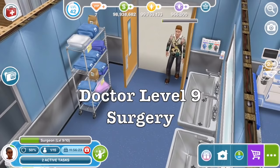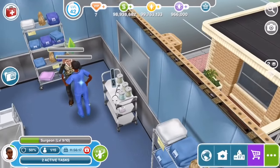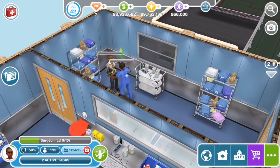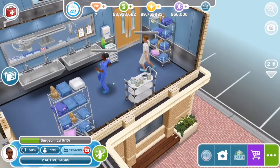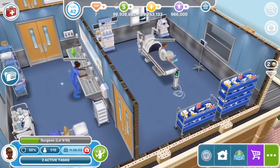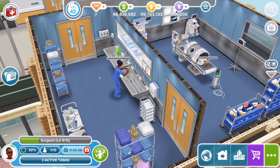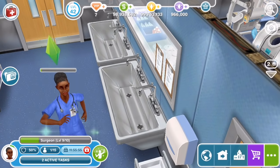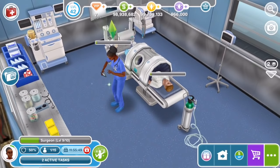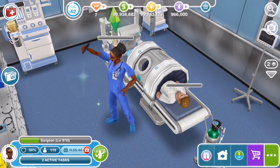Level 9 unlocks surgery. Look at these big sinks for scrubbing up in. Do you trust Mavis, knowing her level of professionalism, to be your surgeon? She's not doing it properly - you're not supposed to use your hands. Usually you'd have a nurse attending, but again it's Sims. She did use her arm. The surgery room looks a bit like Sims 4 Get to Work with a strange bed, kind of a mix, a bit Star Trek-y. She's taking selfies while the patient is waiting for his surgery.